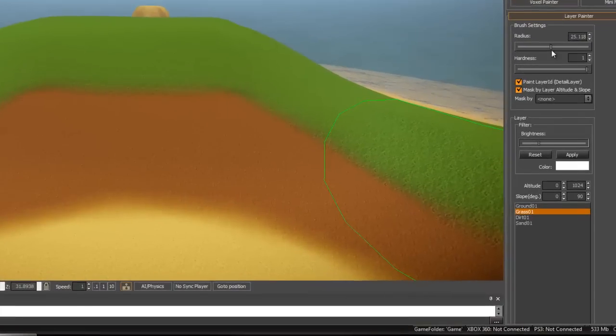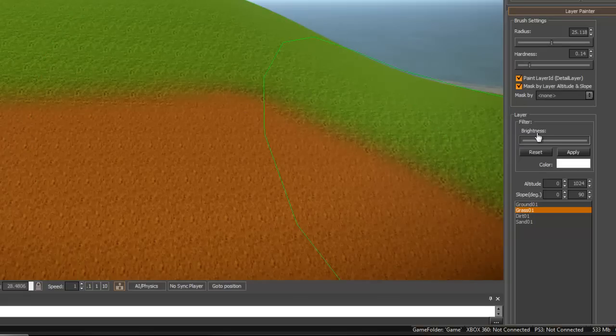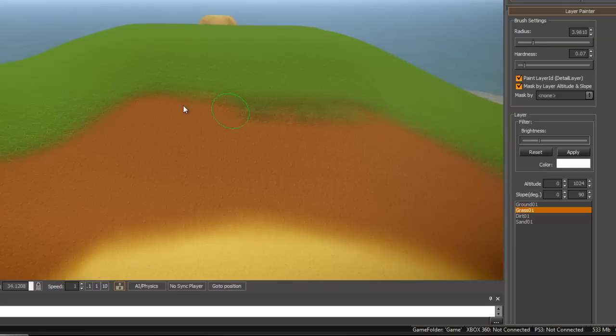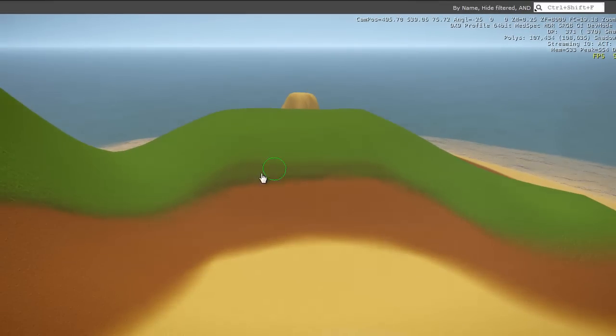For now, it's very important that you fine tune these settings, such as the hardness, which will determine how hard the texture is painted on. If you turn it down, you can get some very light painting around the edges, which is going to be very important for blending. If you have any suggestions, let me know and I'll update these tutorials. Thanks a lot.